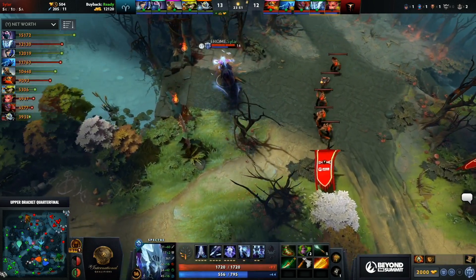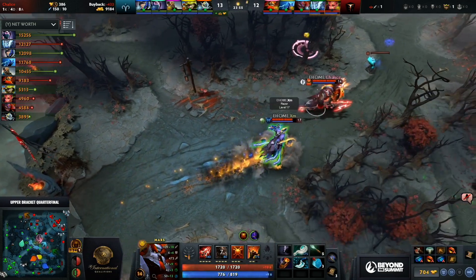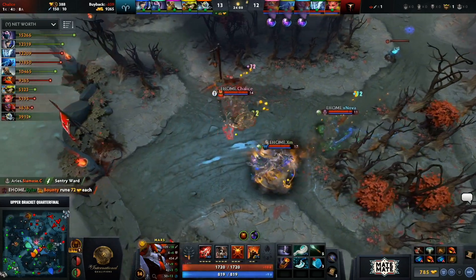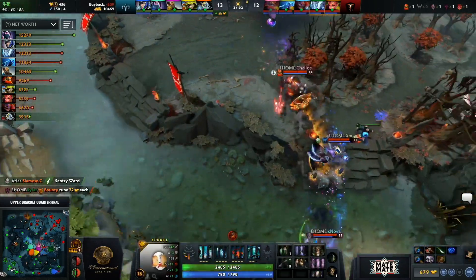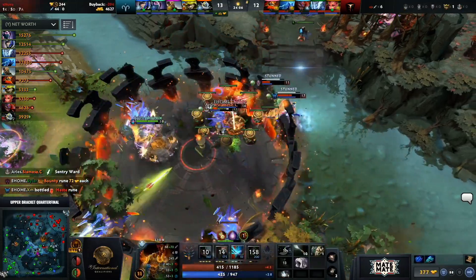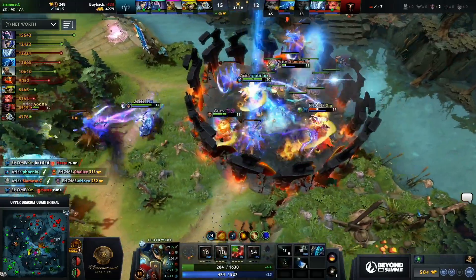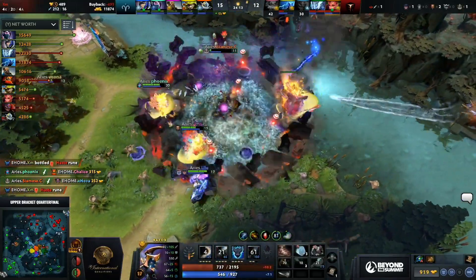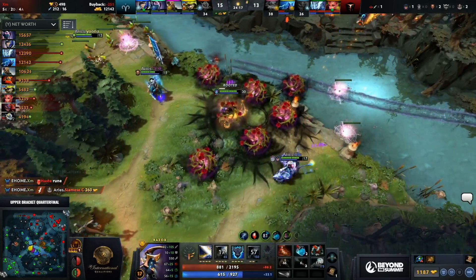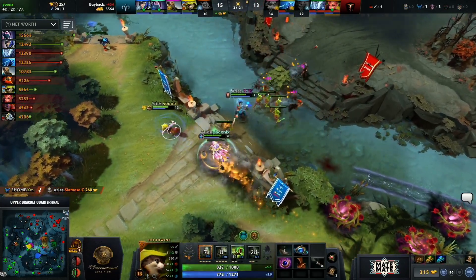Roshan spawn in two and a half minutes. Sylar closing in on his Manta Style. They're going to go in — Hookshot, Finger comes out. Siamese Cat — big damage coming through on Chalice. The next normal order: BKB popped by Razor. Going after Siamese Cat — they just don't have the damage just yet. Spectral Dagger, right click — XM gets one but it's a two-for-one. That is certainly not what they were looking for.